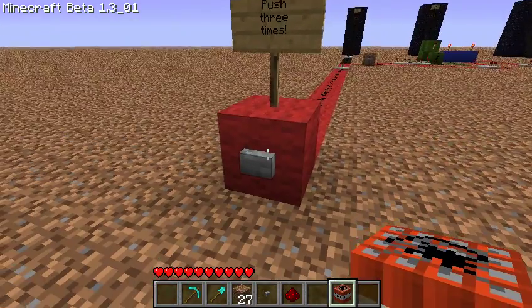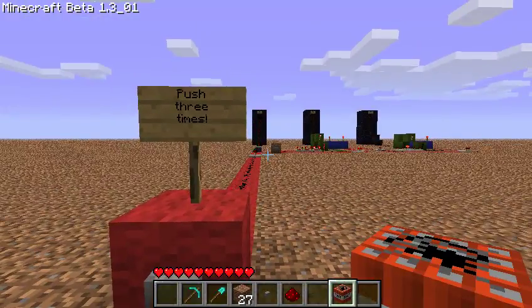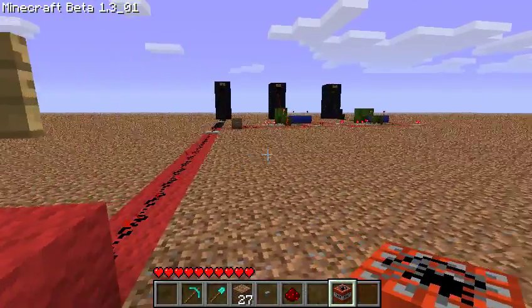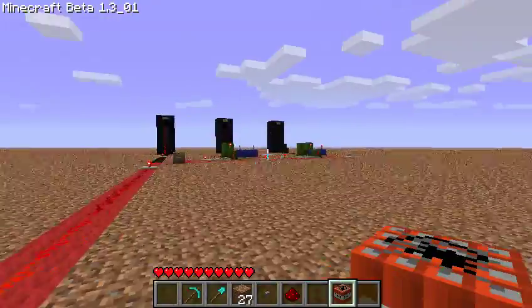Each time we press the button it will set off one of the TNT blocks. So the first one, and then the second one, and then the third one.